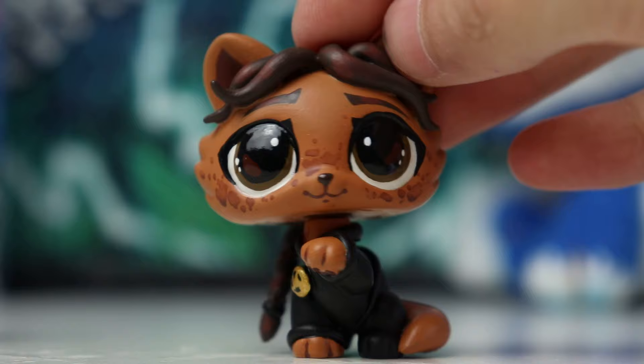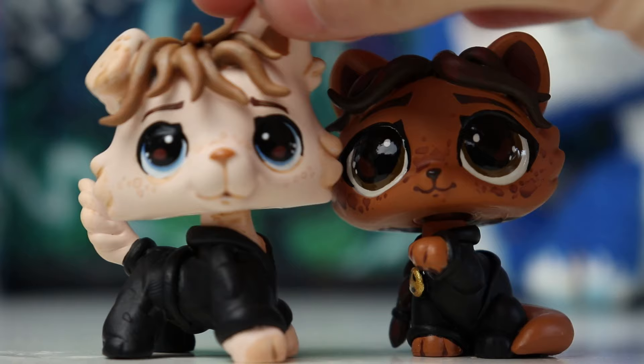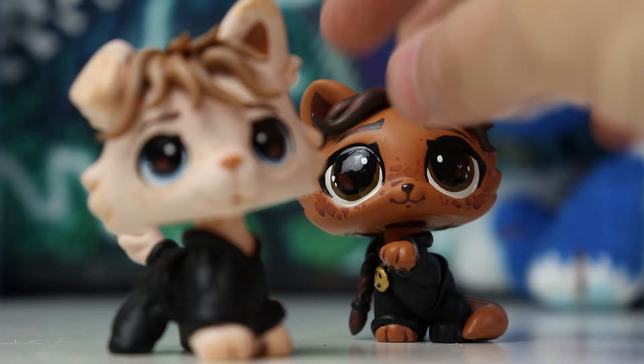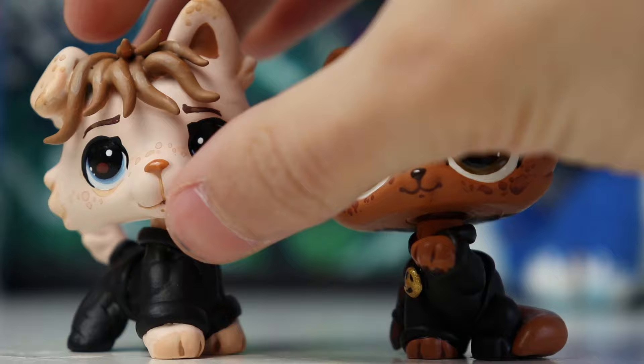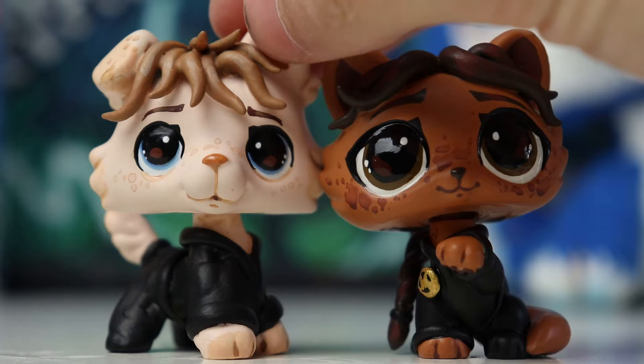Now on to Peeta. He is made from an ear-up collie base. I wanted to do the same freckles on him as Katniss just to tie them together, and their eye style is the same as well. Both of them have eyebrows — I love adding eyebrows on customs. His hair is a similar style, sculpted on the front and just painted on the back, and he's got his clothes as well. Their clothes are just black because I didn't really know how else to paint them — a bit boring, sorry. But overall I think they both look really cute and I hope I captured their personalities well. I'm very excited to finally send my part of the trade to Liv after such a long time. If you haven't seen my unboxing video of what she sent me, definitely go and check that out.